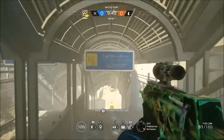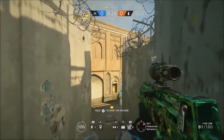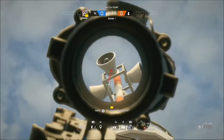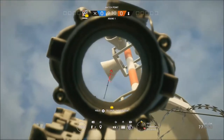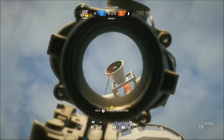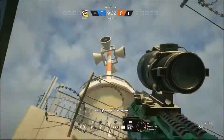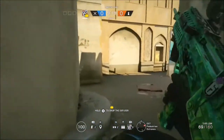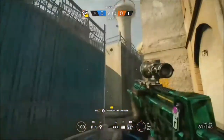All right guys, so today I'm going to be explaining some pro league tips and tricks that you can do on Siege. This will be good for you if it's your first time playing. So as you can hear on Border, these speakers are announcing stuff. What you can do is actually shoot the speakers to stop the sound — that will make you hear better and you can hear people instead of that annoying sound. Just shoot the speakers and the noise is gone for you.